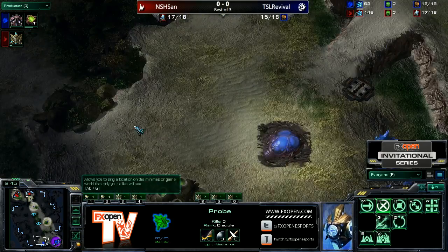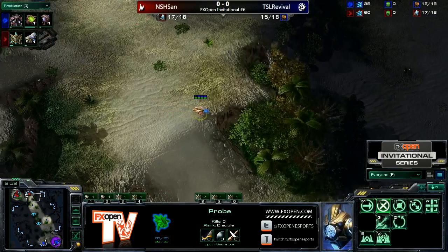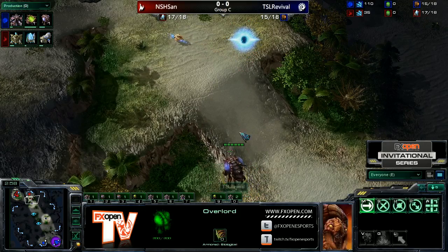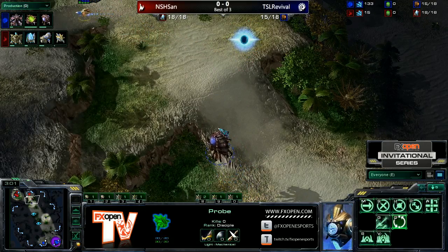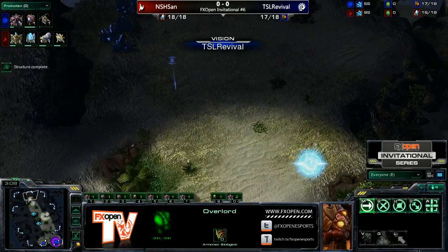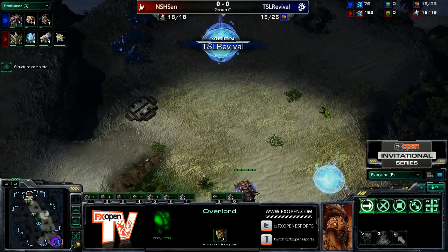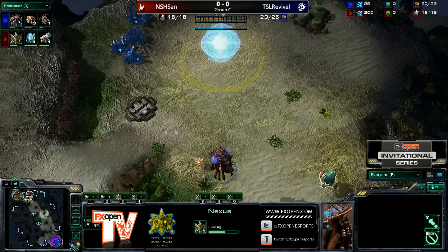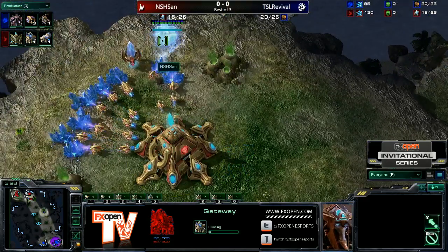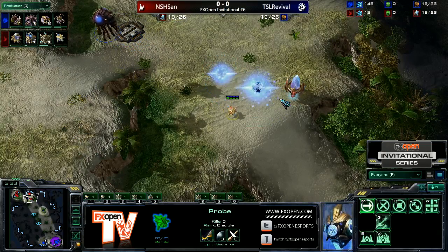He's going to build the Forge in the main base as well. Instead of dropping a pylon and then building the Forge, he's going to make the Forge in the main base. And now he's going to start the pylon, and this Overlord is going to come in and be like, 'WTF mate?' Although, if he's trying to trip Revival out, that could work a little bit. But he did get that pool first. A very risky build to do, but it's paid off for him at least here now.